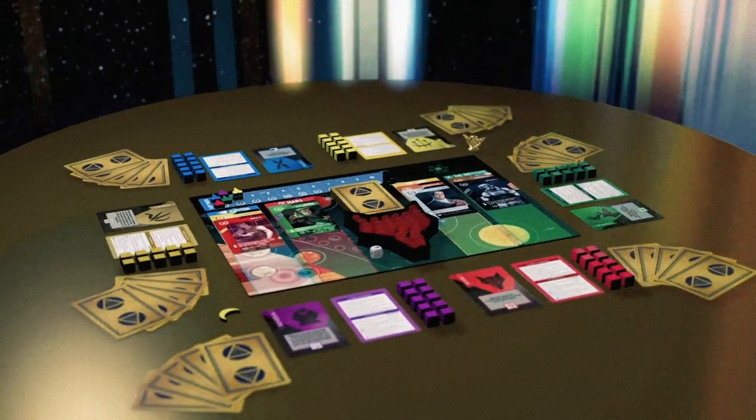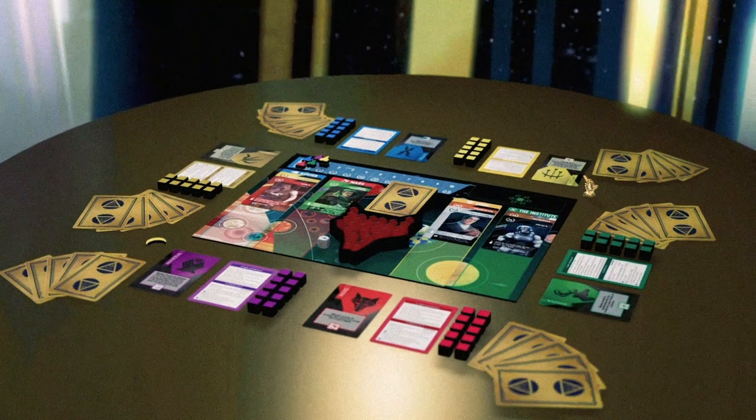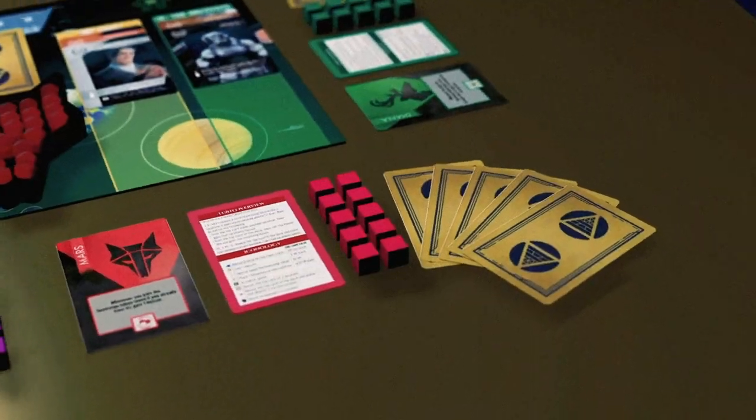Designed by Jamie Stegmaier and Alexander Schmidt, Red Rising's characters are tools to position your house ahead of your rivals. Start with a hand of five random character cards.